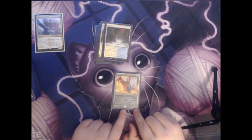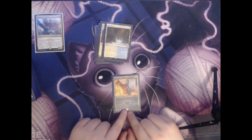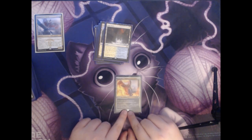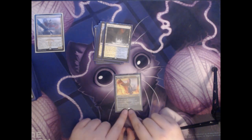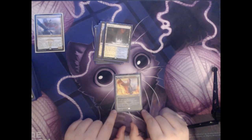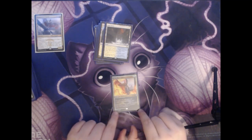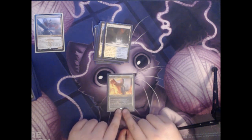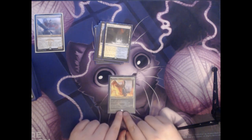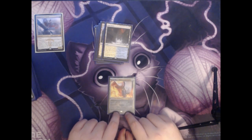Next we have Dovin's Veto. This is an instant card that costs a white and a blue. This spell cannot be countered, and you counter target non-creature spell. This is really good to answer any kind of non-creature threat that your opponent may have without them being able to really respond back. There are a few ways they could potentially respond, even though it can't be countered, but they're a lot more rare.